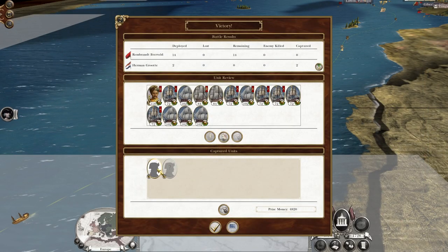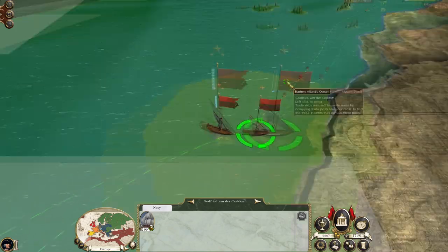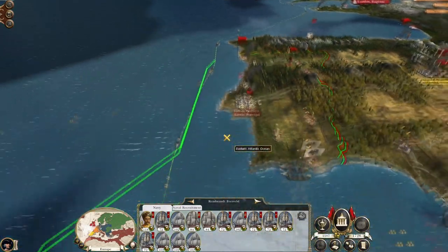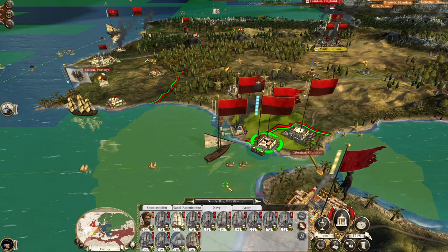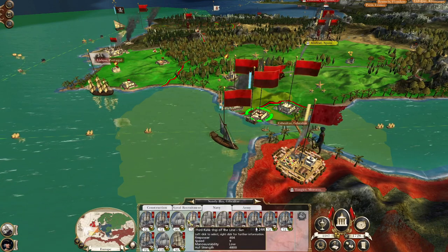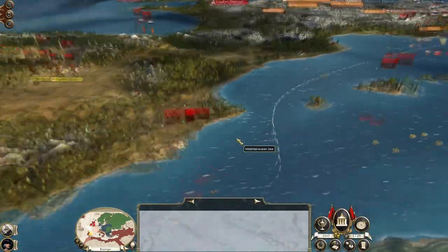Bring her back to Gibraltar for repair and refit. We don't want the heavy frigate, we want the first-rate. Let's bring this ship back to occupy some ground up here towards Porto. Let's go to Sandy Bay and relieve the fourth-rate ship of the line and give the first-rate. The admirals are in fourth-rates — let's get that admiral out of there. Let's pick this Dutch ship. I can't promote admirals — no money. You're going to be the start of a fourth-rate fleet.